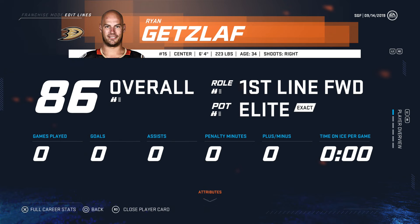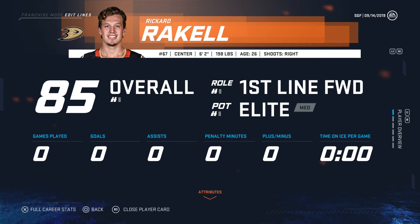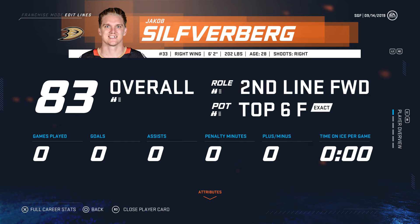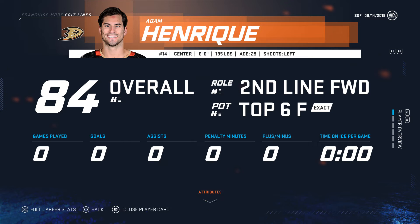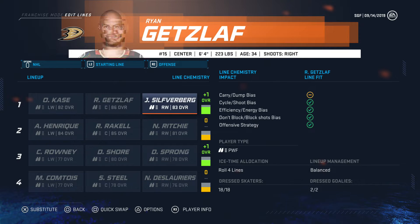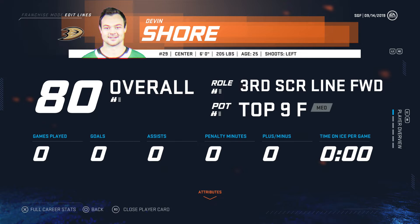We obviously have Getzlaf, whose contract... oh, he only has two years remaining. That's still a lot. We're going to be wanting to rebuild. Raquel should be our first line center. Silverberg is 28, preferably second line. So both of these wingers, second line is what we're after. Henrik is a center, so preferably he's our second line center, with Raquel up there. These guys drop down and we find two wingers for the first line.